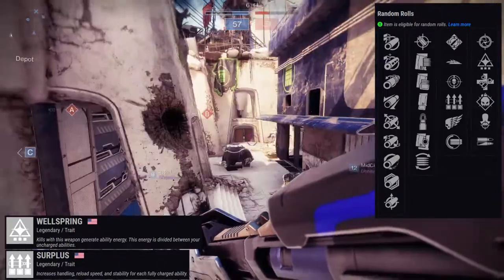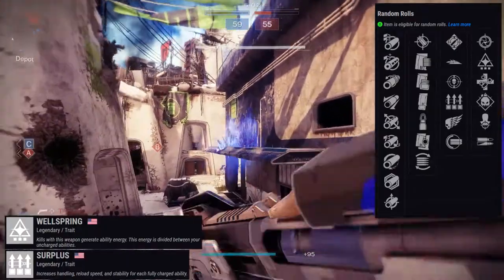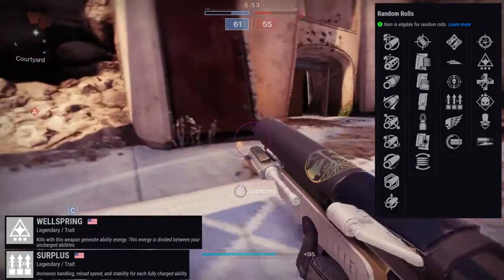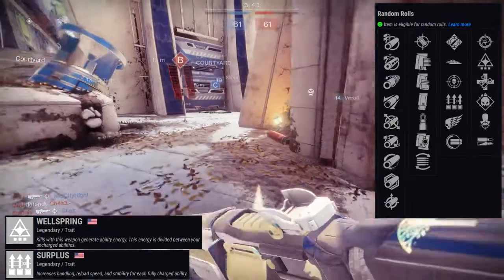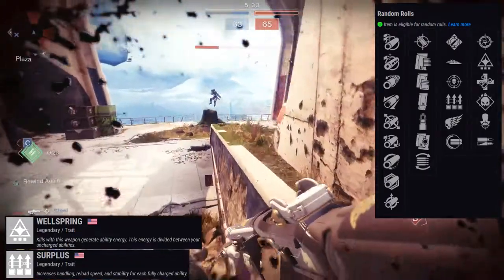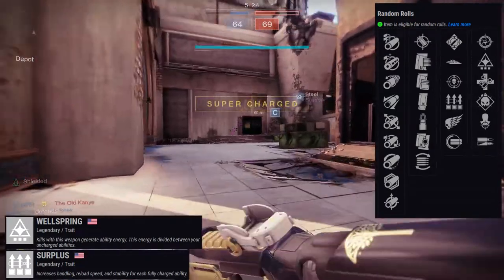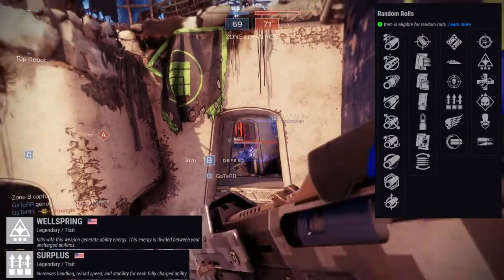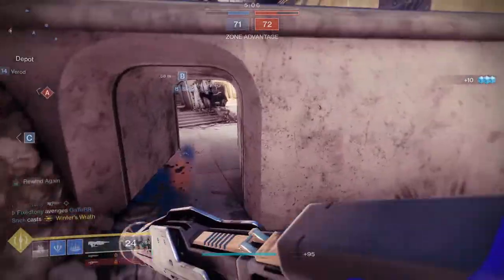Fully Auto Trigger System would be the pick where I'm just like — great, I don't have to click anymore. For the second row in PvE it's probably Demolitionist or High Impact Reserves; I never liked Head Seeker. For PvP, I'd go Fully Auto Trigger System and Wellspring — Wellspring gives that ability energy bump, and if all three uncharged abilities are charged, that divided energy going to one specific ability could be really interesting. For high-end PvE, I'd probably go Killing Wind and Demolitionist, though honestly I'd rarely use a sidearm in that content.